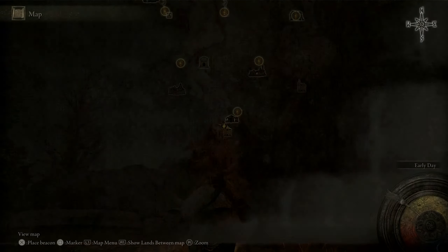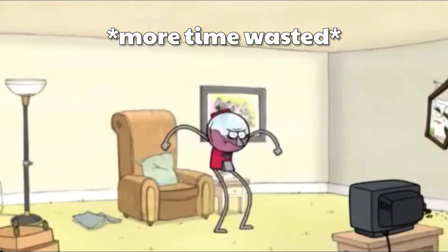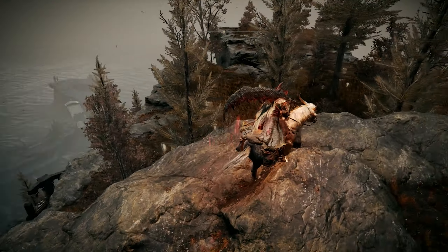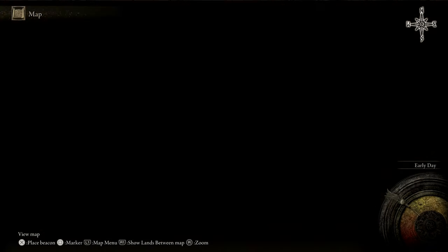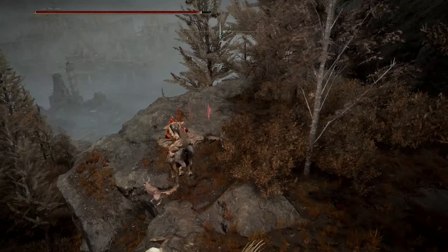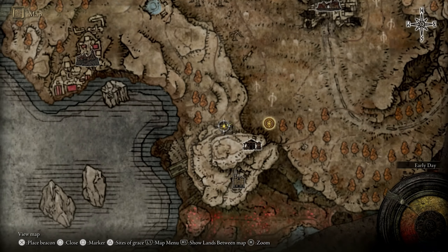Alright, so we're here where I thought the entrance would be. I thought that this little cliff face here, the little ramp, would be where we needed to go down there. But I don't think it is - it's just a drop off. The only thing I can think of is we have this big tower here. Maybe that's some kind of elevator down. Clearly this was a bust. Let's try and find some other place we can explore.